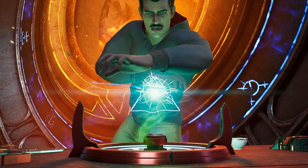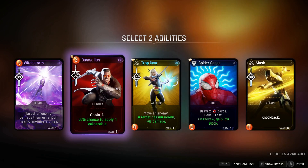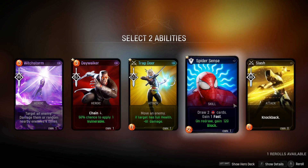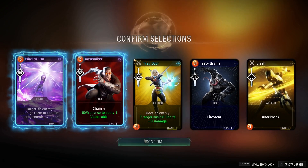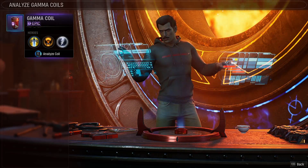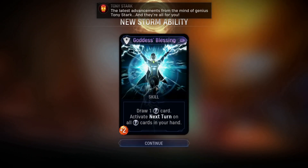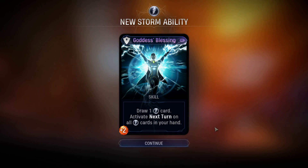Again there's the bug - I bought the gamma coil and it does not show for Storm. I think sometimes I even press myself... hold up, Daywalker: 50% to apply vulnerable. I think I have chain five if memory serves. I'm gonna get three Storm and Daywalker. Let's open one for Storm. There's the latest advancements, the latest blessing - a skill card, and they're all for you. This is a really good skill card: we draw a stone card and it activates next turn on all stone cards in your hand. The upgrade would be draw two cards.